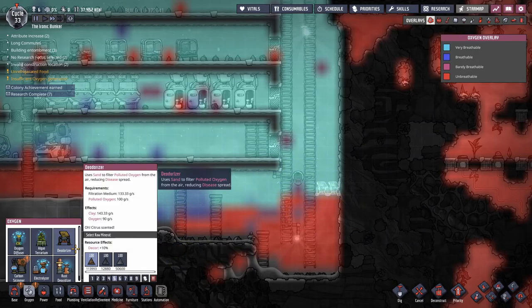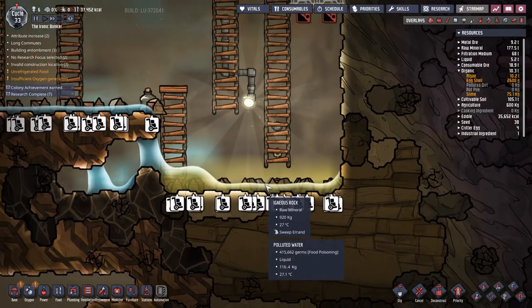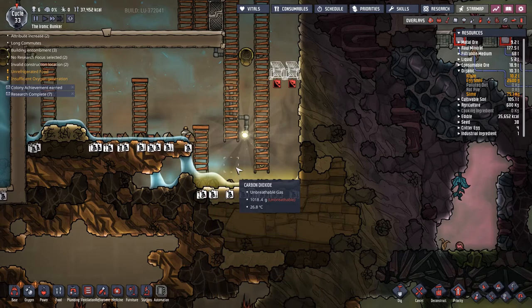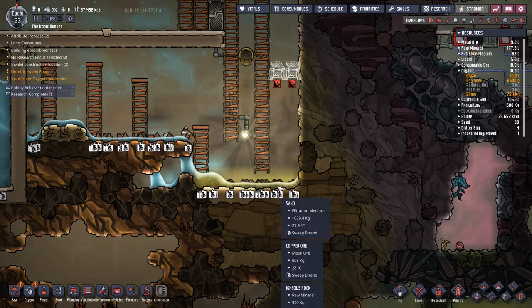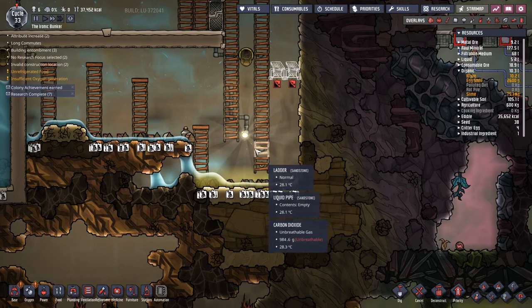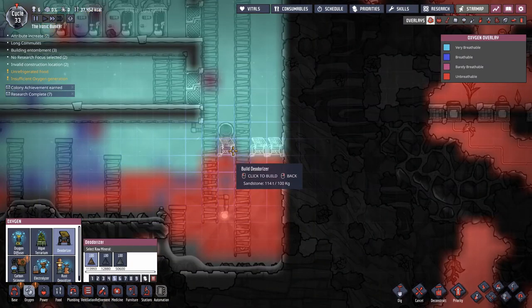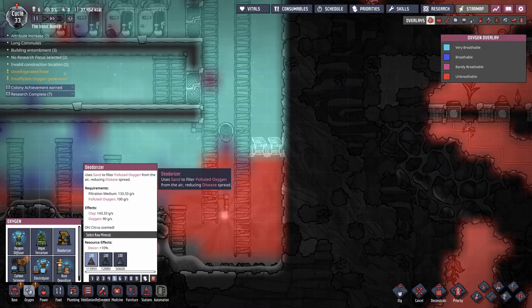I don't know how many we need. Effects: 90 grams per second oxygen. Requirements: 100 grams per second. So it makes oxygen and clay? I can't even see the polluted oxygen — I think because there's so much carbon dioxide. I feel like probably a few of these. I don't think they're going to over-clean the air. If we build too many, they'll probably just split the work evenly.